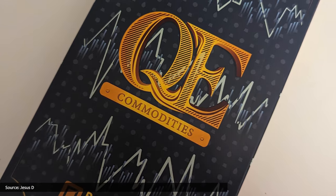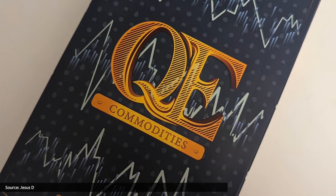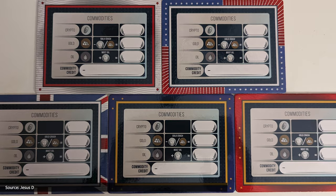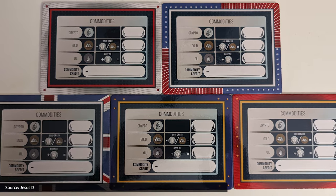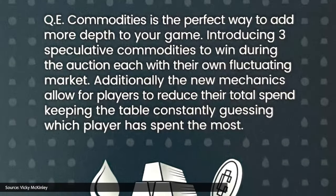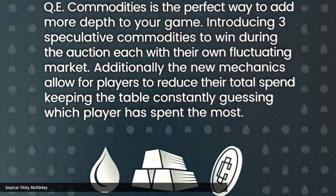QE was on Chaz's wish list for a long time before he got it to the table. Now he's had a chance to expand the game with its QE Commodities add-on, which presents new investment opportunities allowing the diversification of each player's portfolio by investing in gold, oil, and crypto. Additionally, the expansion enables players to lower their total spend throughout the game, providing extra layers of strategy and unexpected twists. I have played with this expansion, and it is fun.